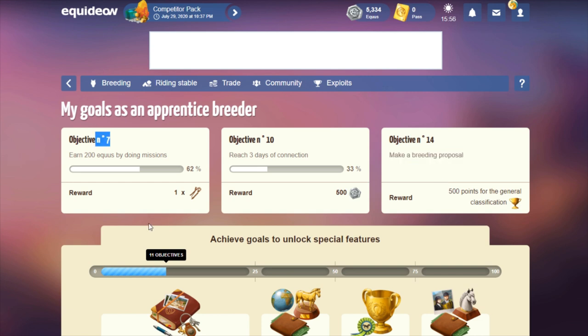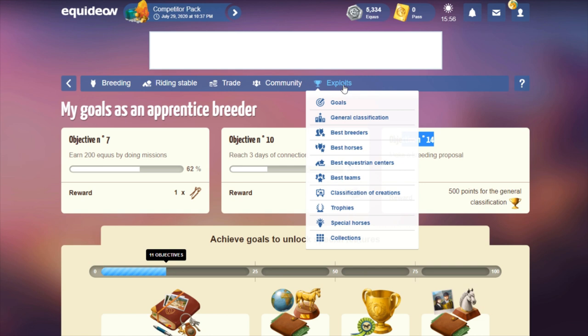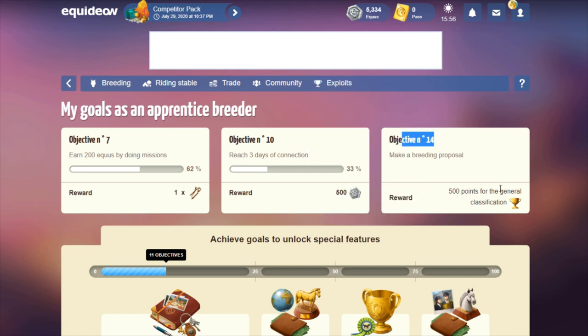That ends day one of our Free Divine Quest series 2.0. In the next video we'll definitely be able to continue with the objectives — my colt will age up tomorrow so he'll be able to make a cover offer and we should get objective number seven done as well. Stay tuned for the next episode as we continue through our apprentice breeder objectives. This will be a few episodes on its own, and then we'll finally get access to the daily pass objectives and really start our journey. Thank you guys so much for joining me today — hope to talk to you soon, bye!